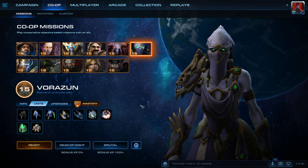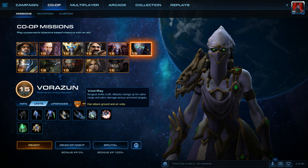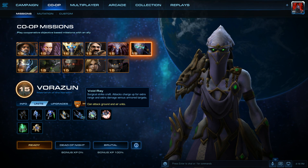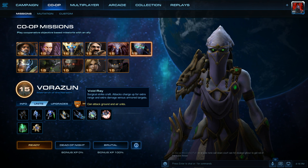Hello everyone, I've got a 4.0 Vorazin walkthrough video for you, and we are going to be using Void Rays. We're just going to mass Void Rays and that's it. So if we have any extra minerals, I'll probably soak it up with the Centurions. But other than that, just massing Void Rays.